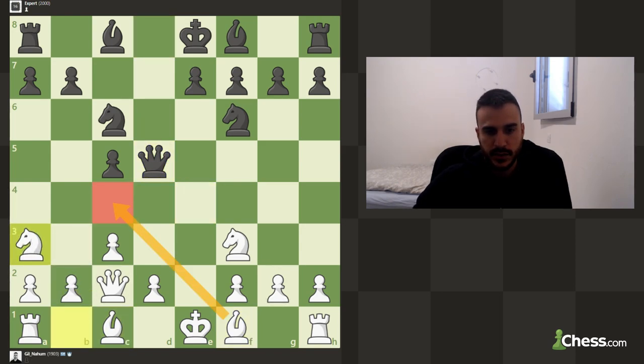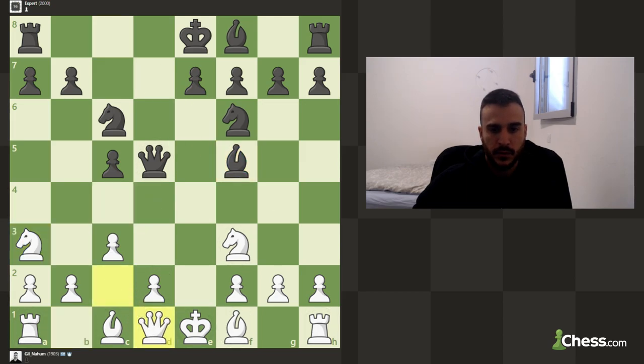I want to play knight to a3 — maybe not the best position, but basically we want to get a tempo on the queen. I guess he will give us a check forcing us to go back. This is the engine, it's not going to be easy.